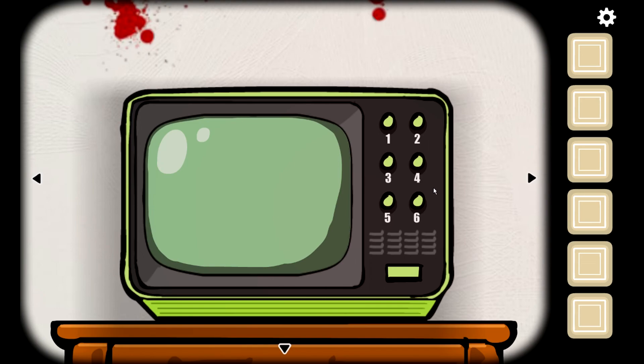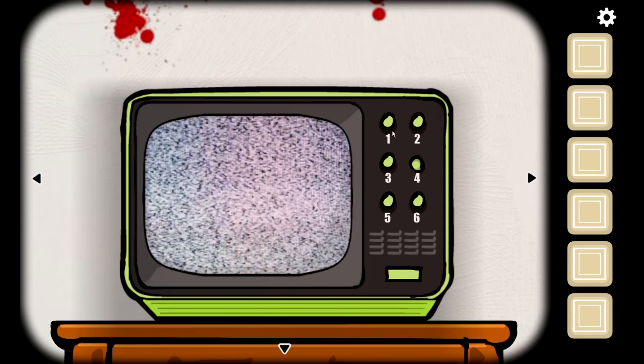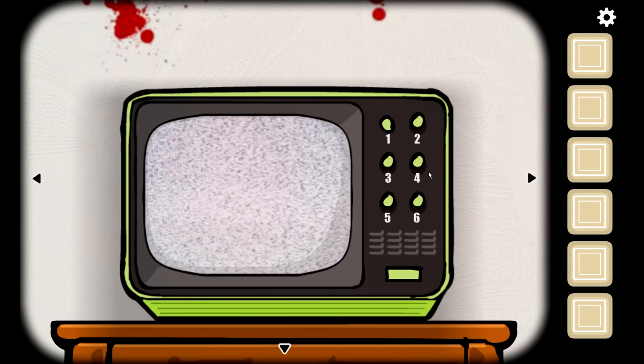The code is 2-5-6-4-1 — but first we have to turn on the TV. And apparently this is our character when they were younger.